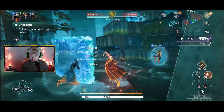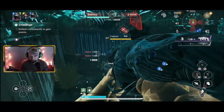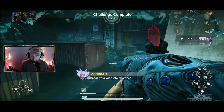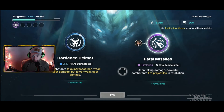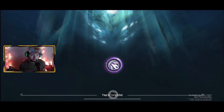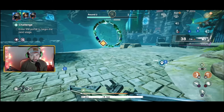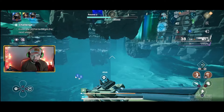What we're trying to do right now is get as many points as possible as fast as possible, because I think that spawns the boss. Now in the second round, we choose another modifier - upon taking damage, powerful commands fire projectiles and retaliation. Just another modifier, which gives us even more kill points. I think the kill points just mean every kill gets us closer to that 40,000 needed to get the boss to spawn.